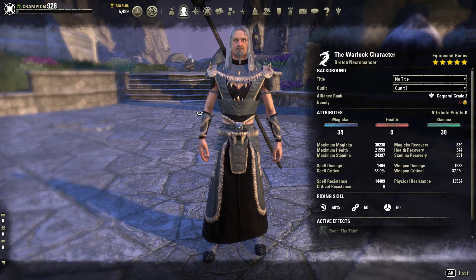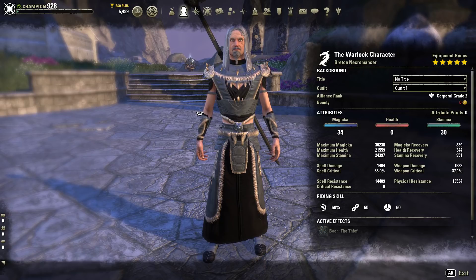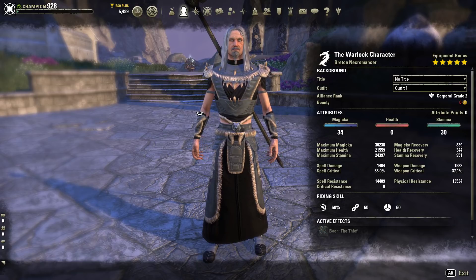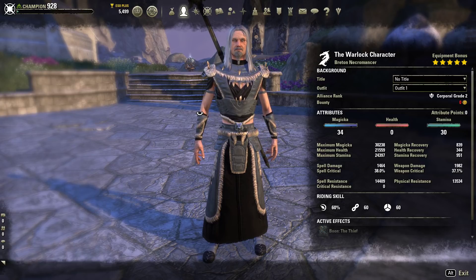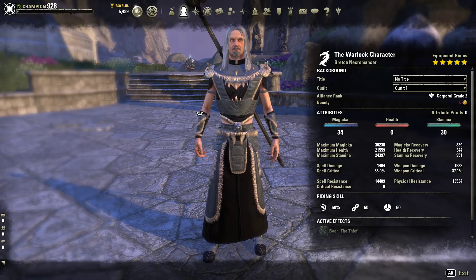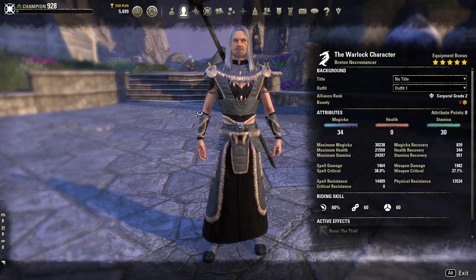This is called the Warlock and it is a Breton Necromancer. You can be any race with this — there are other races that are going to have better options — but I like the Breton because it really plays well into this whole conceptual idea. As you can see, we have 34 points in magicka, giving us 30k magicka. We have 21 into health, 24 into stamina with 30 points in stamina, and then we have 839 magicka recovery with 951 stamina recovery.